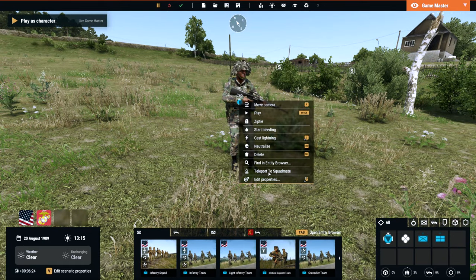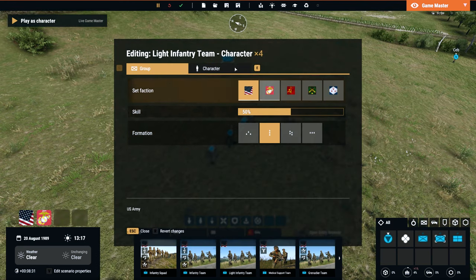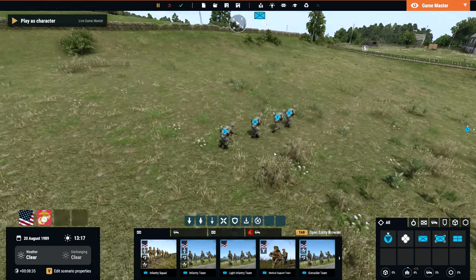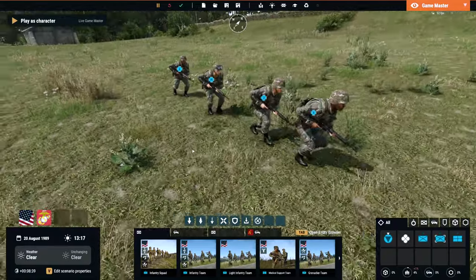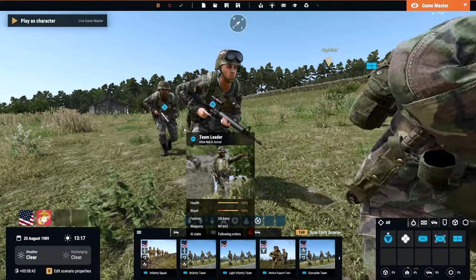All great features that the vanilla Game Master should have had. Another great addition is the teleport function. You can move squad members to their team - just right click to quickly teleport a player to their destination. I think this mod is a must have if you play a lot of Game Master with your group, so I would recommend you check it out. All the details are down below in the description.